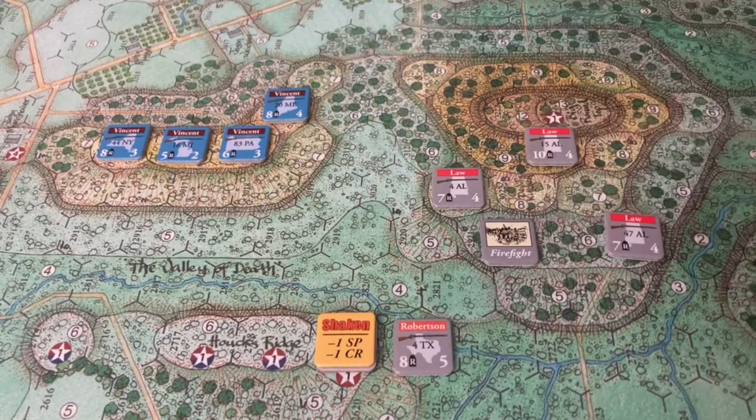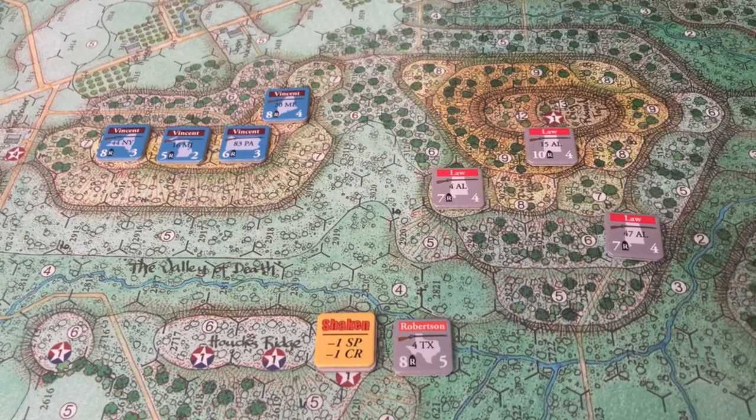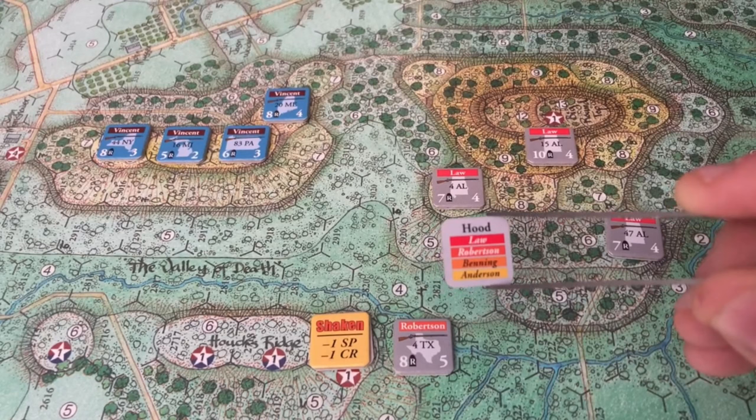The second chit pulled was a Confederate Firefight, which permits any regiment — really all regiments in one particular stack — to participate in fire combat. Since there's nobody really in effective range, the Confederates will hold this, which they're allowed to do, and we'll move on to the next chit.